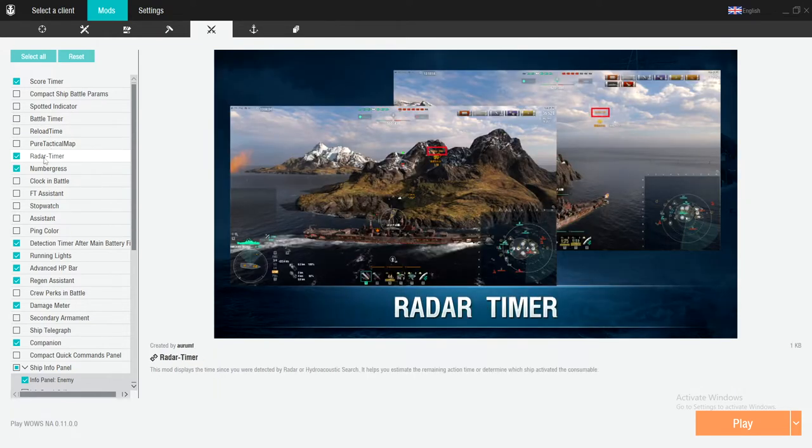Radar timer — definitely, definitely should have this. Because if you know the radar is coming from a Petro, you can literally time it. When it's coming to 17, 18 seconds, you know radar is coming off. If it's on a Des Moines or whatever, you can time it and go, okay, it lasted for 52 seconds — he's running the extended radar package. You can learn more about your enemy.